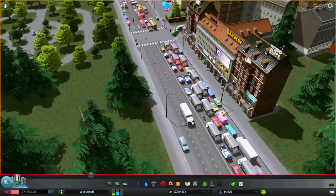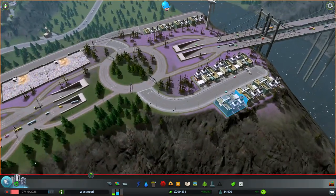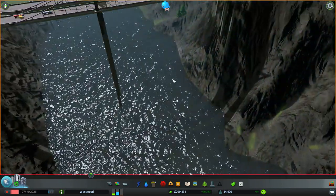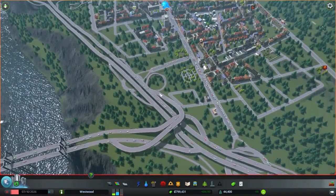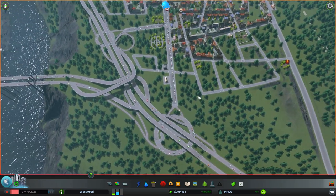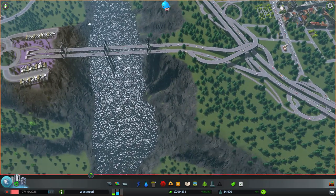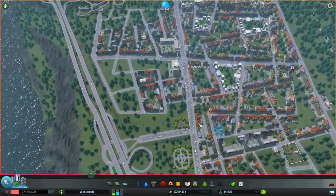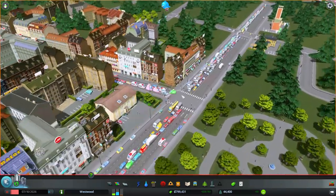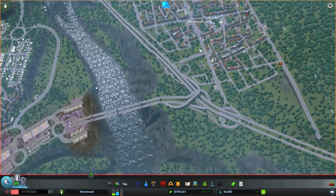You can see that we've got the traffic backed up really bad — it was way worse than this. It was so bad that the garbage trucks were backed up all the way to here; there was literally a solid line of garbage trucks all the way down this highway. I added this new connection to try to alleviate the problem, and I think it has helped because we no longer have the garbage trucks getting backed up along the highway. They're now getting into here, but we do have some extreme congestion. So we fixed the problem along the highway, but we've got to address the traffic in Trapezoid Land.